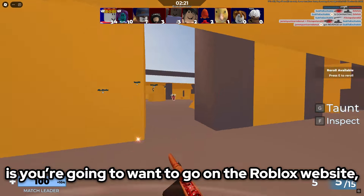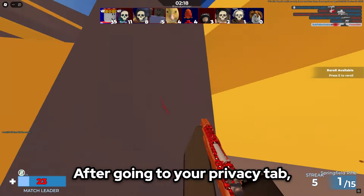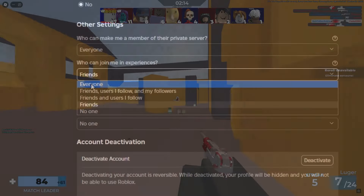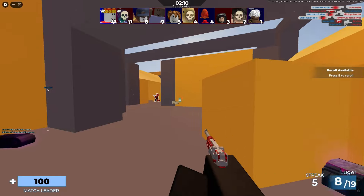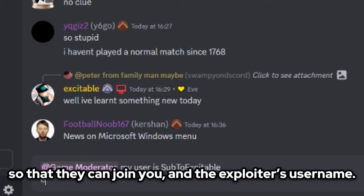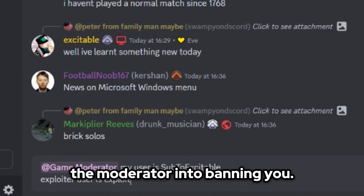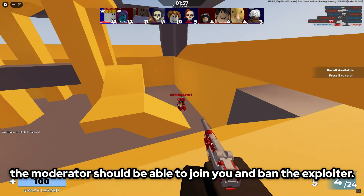What you're going to want to do is open the Roblox website, go to settings and open the privacy tab. After going to your privacy tab, scroll down until it asks who can join me in experiences? Change this option to everyone. After doing that, go back to the Arsenal Discord and ping at game moderator with your username so they can join you, and the exploiter's username. Be sure to make it obvious between yourself and the exploiter, as you don't want to confuse the moderator into banning you. Send the message and hopefully the moderator should be able to join you and ban the exploiter.